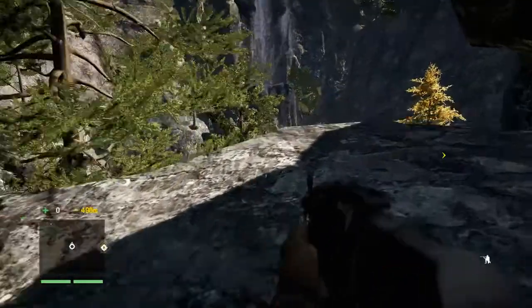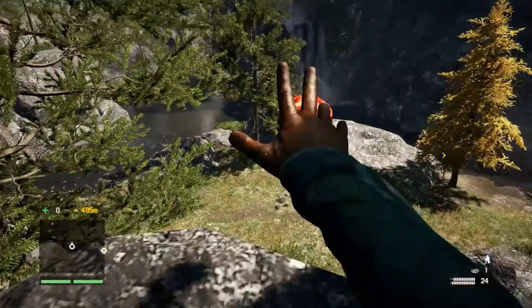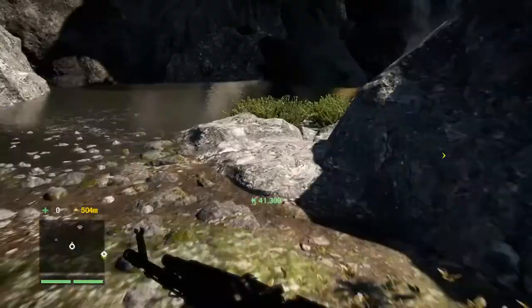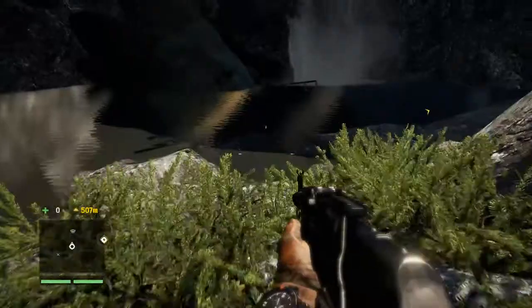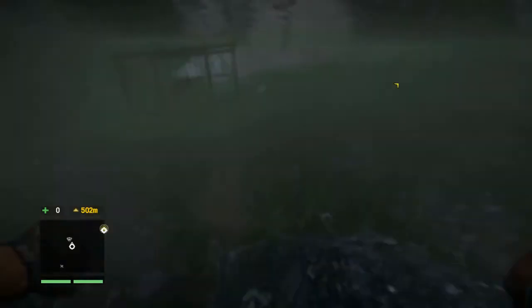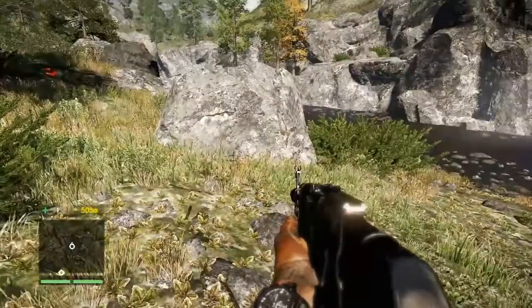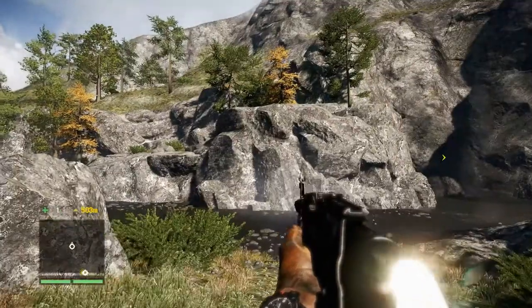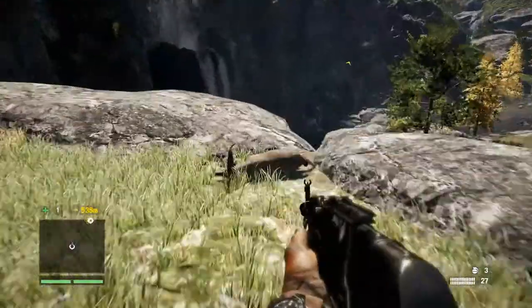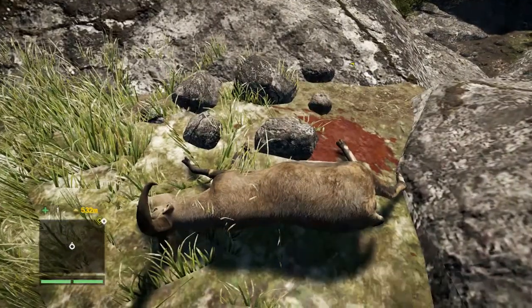We're going to throw some bait out here to deal with these three guards down there. You'll notice on the mini-map there's a diamond — that's a loot chest — and you want to collect all the money you can. You can also see there's a gray X, which means there's a dead animal up there. There was a goat up here, so we'll get another goat skin.